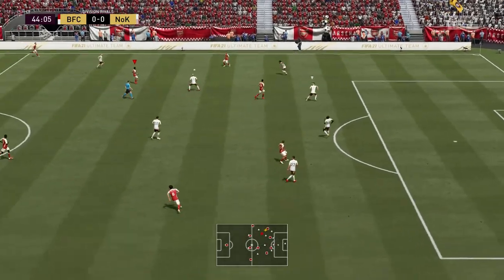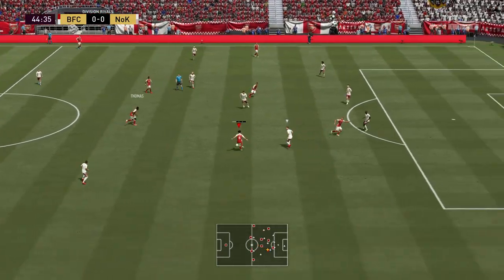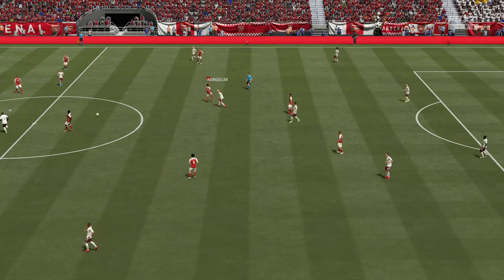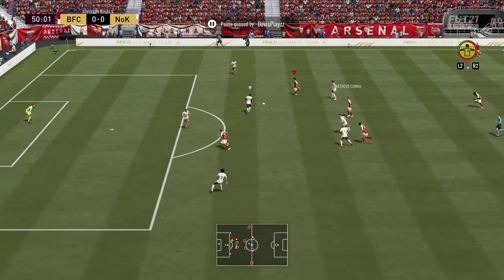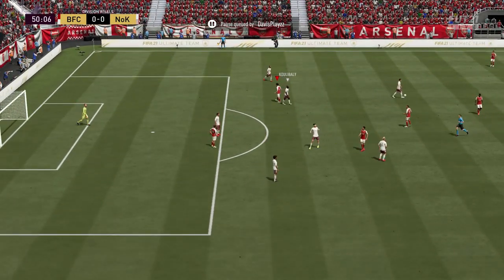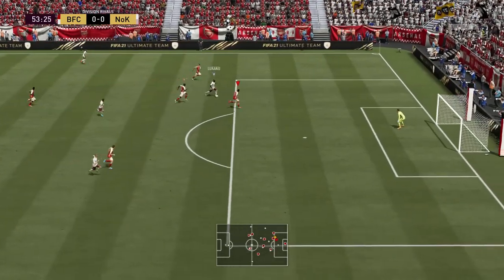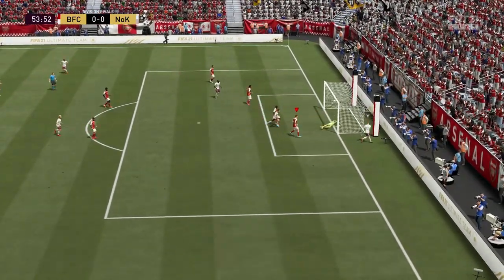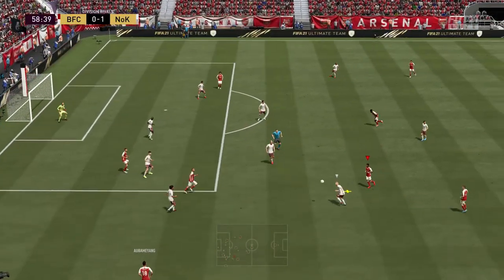As you can see, we just changed him to striker so the custom tactics aren't working yet — he's still playing as a left CAM. What I like about this card is he's extremely fast, and once you factor in being 6 foot he is a little bit clunky. But he has the agility and balance to back it up. At this point I am fuming — we're dominating the game but it's 1-0.